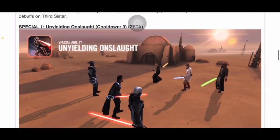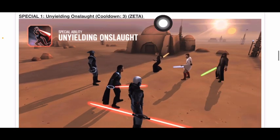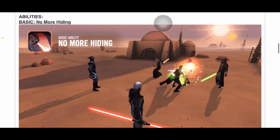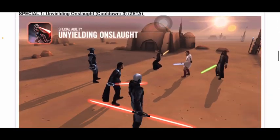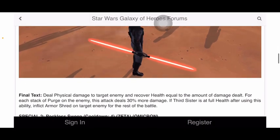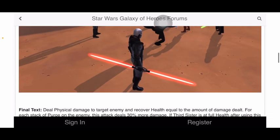Special one is 'Unyielding Onslaught,' cooldown three, and it's a zeta. It looks basically the same as the basic — kind of a jump hit. The final attack deals physical damage to target enemy and recovers health equal to the amount of damage dealt. For each stack of Purge on the enemy, this attack deals 30% more damage.